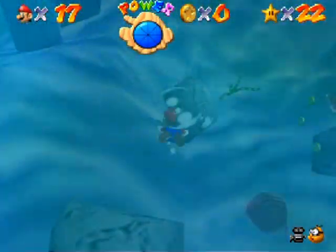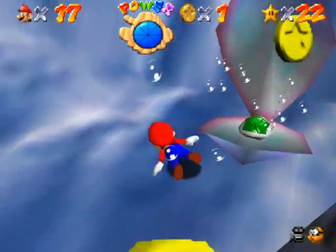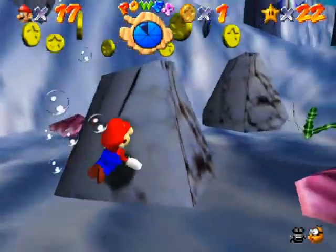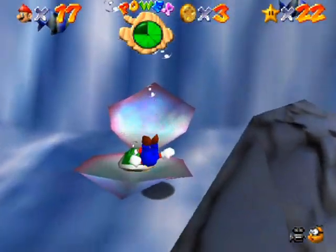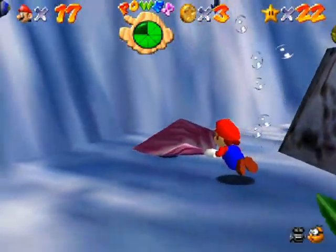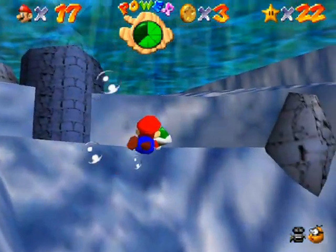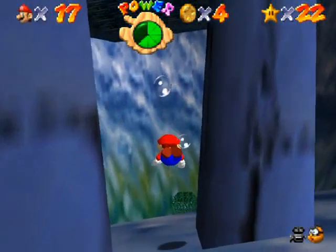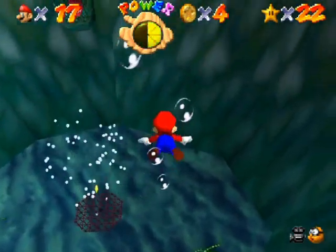There's some clam enemies around here, but for the most part they just contain coins and one-ups. They don't actively pursue you or anything like that. There's a shell — I'll swim with the shell and show you how that works. When you have a shell, you automatically move forward, and you just use the control stick to move. Just thought I would show you this as a little swimming tip. Now let's go down and meet up with Unagi.